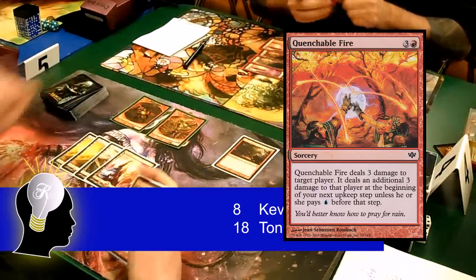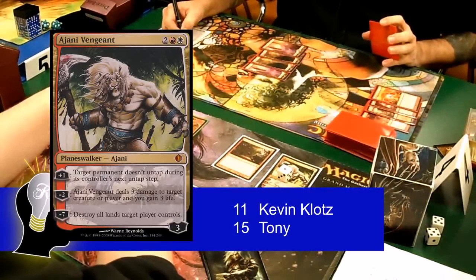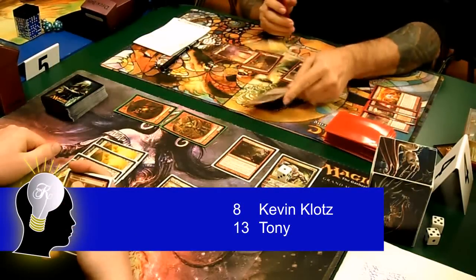I got another goblin on my upkeep and cast an Ajani Vengeant. I used Ajani Vengeant to helix Tony and then attacked with my two goblins. On Tony's turn I took 3 more damage from the Quenchable Fire.